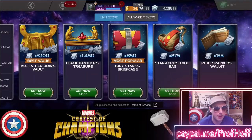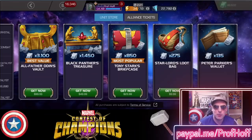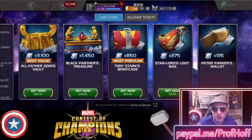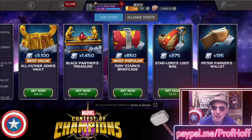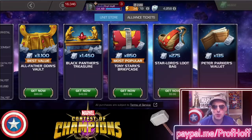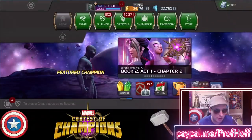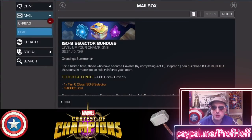You'd have to get two Peter Parker's wallets for $10. So if you were going to buy one of these, and I know it's more than 200 units — it's technically 270 units — but you have to buy two Peter Parker's wallets. So one of these Cavalier specials, for Cavalier players only, you'd have to spend 10 bucks. Going way back to 2015, $10 should get you at minimum 100,000 gold — and that's not an amazing deal, that's just retail price.